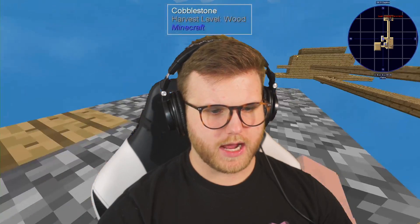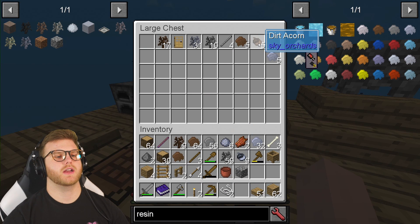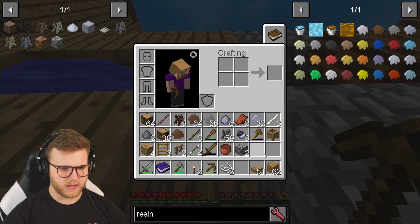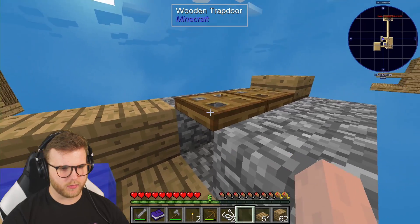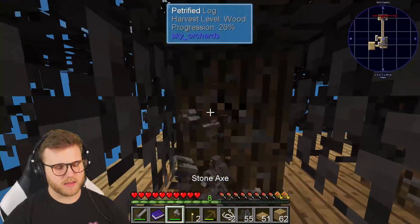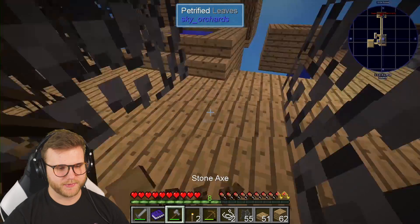Did I actually just do that? I'm so dumb — now I gotta get more cobblestone. How much resin do I have? I don't think I have enough petrified acorns. I gotta make more cobblestone unless I can get this piece here — that gets me two and there needs to be four. I don't have any other pieces. I can't believe I put that there and blocked up my lava. Now I gotta figure out how to get more cobblestone, which is basically just breaking more petrified saplings.